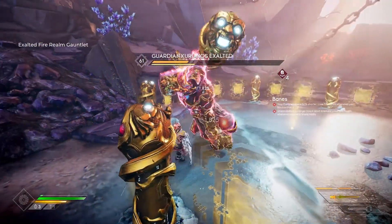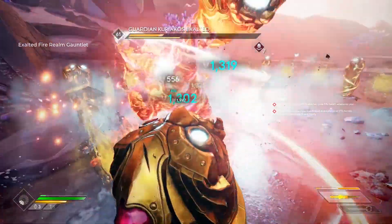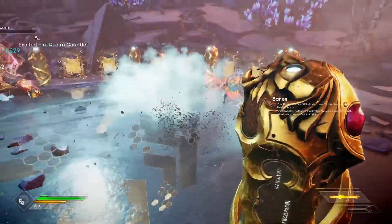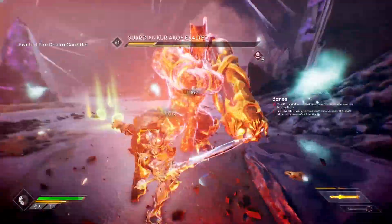This versatile build will not force you to use any specific weapons and will let you experiment on ailment synergy as well as using any weapon type you'd like, whether it may be a fast flurry of attacks like the dual blades or slow but deadly like the hammer.